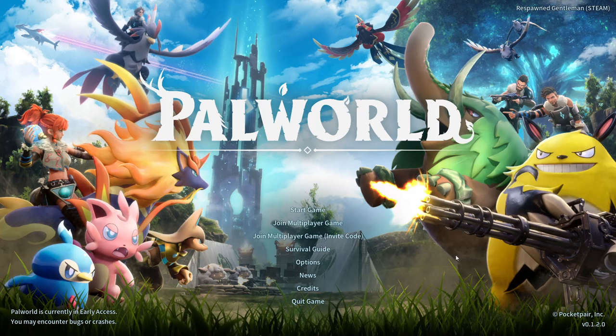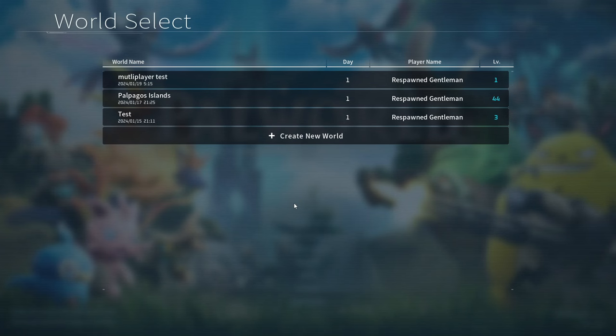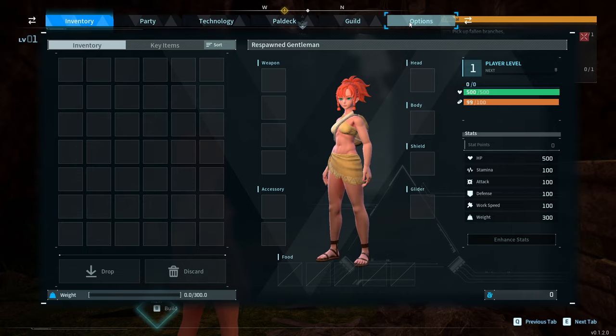To set up the hosted world, go to Start Game, and then Create New World. In the world settings, turn multiplayer on and start your world. Once you're in the game, pull up your inventory and switch to the Options tab. Here is where you find the invite code that you can share with your friends.